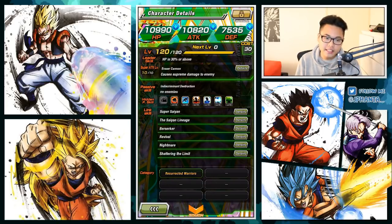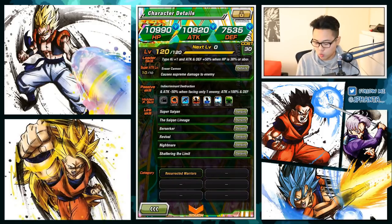His link skills are Super Saiyan, Saiyan Lineage, Berserker, Revival, Nightmare, and Shattering the Limit, and his category is Resurrected Warriors.